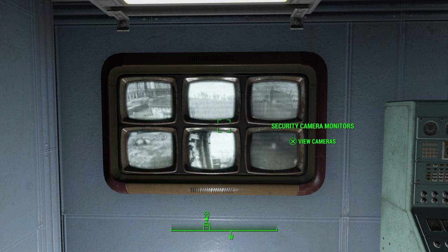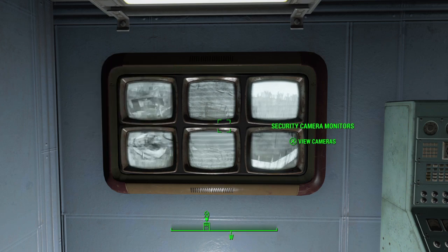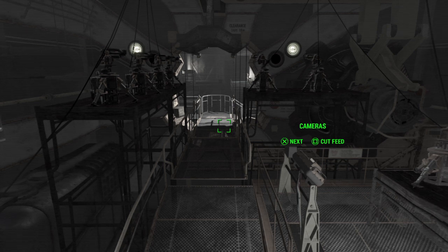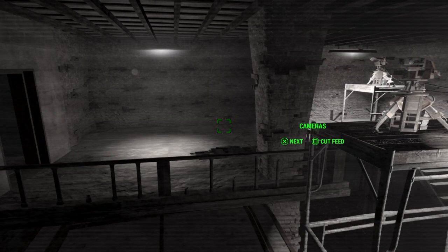We should hopefully be able to view our security cameras around the place. This is a security camera pointing down into the entrance so we can see what's going on there. We've got three other cameras. There is a little bug with this system where it tells you that you've taken damage sometimes even if you haven't.